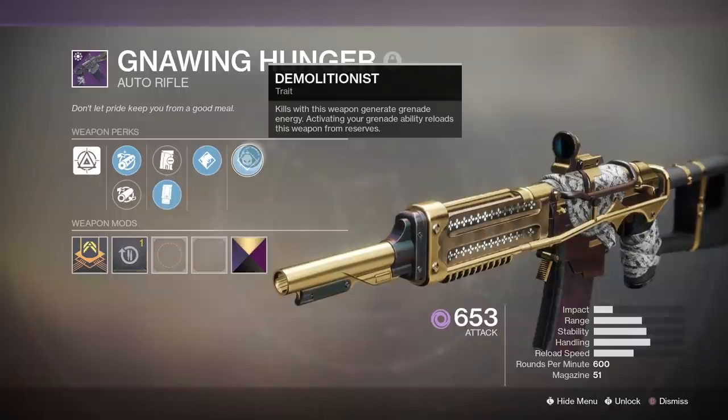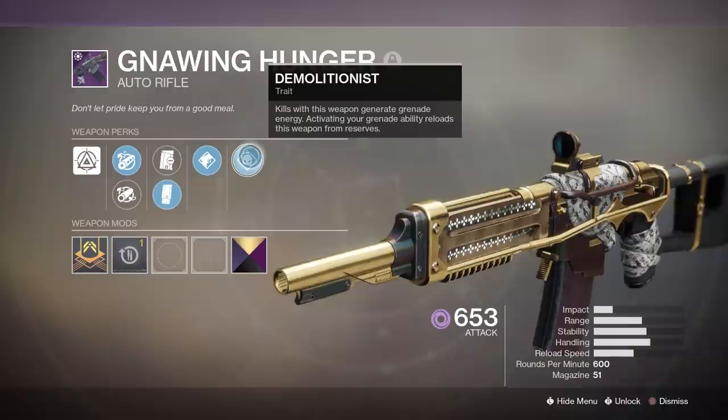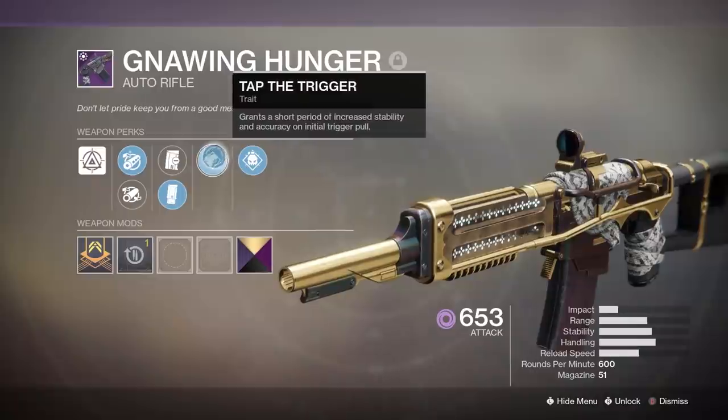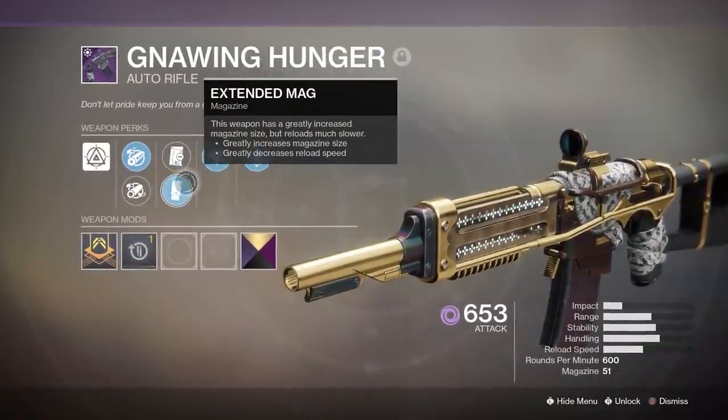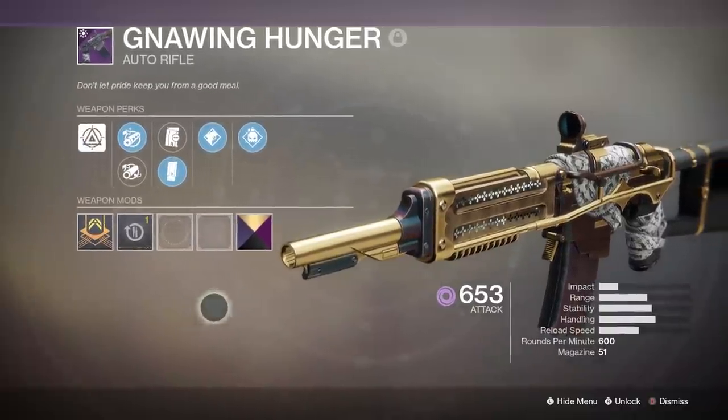On my non-curated roll, I got a brand new perk called Demolitionist, where kills with this weapon generate grenade energy, and when you activate your grenade ability, it reloads the weapon from reserves. This one's a pretty cool perk — it works both ways: you can feed your gun with your grenade, and you can also feed your grenade with your gun.